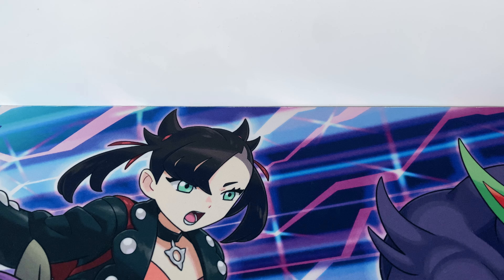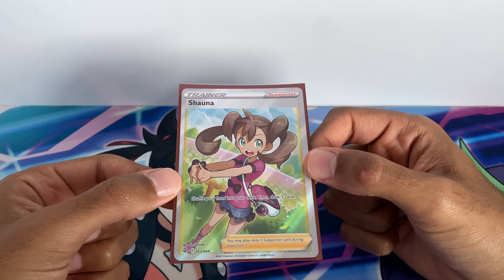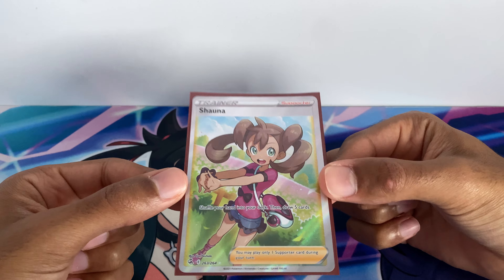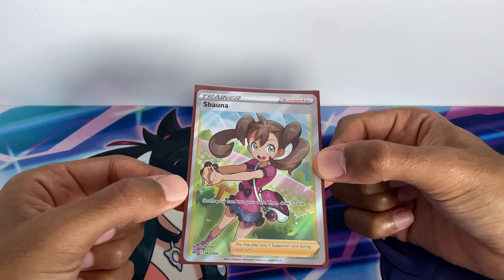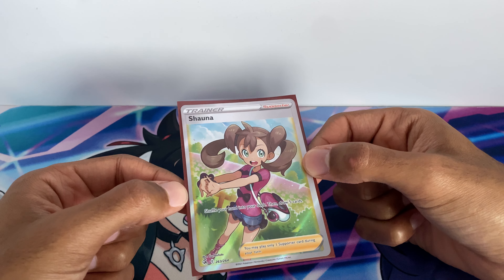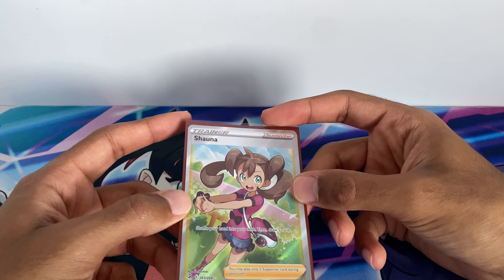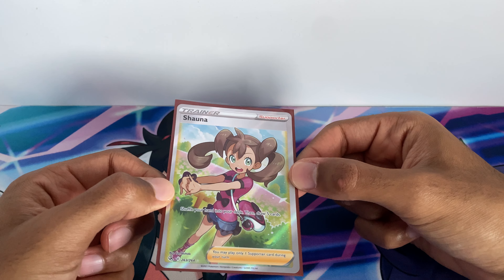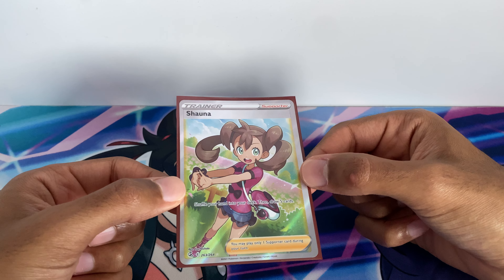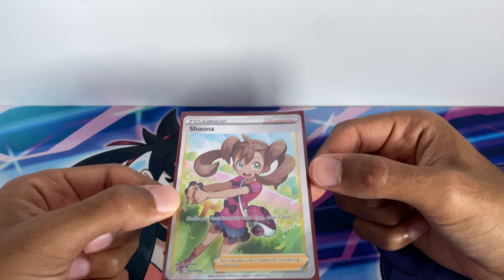Into the top three. At number three we have Shauna. We did get a full art of her previously in the X and Y special box. Shauna says shuffle your hand into your deck then draw five cards. We already had Cynthia which does the same, Kabu which lets you shuffle and draw four (or eight if you had no Pokemon), Cynthia's Ambition, Sightseer, Tate and Liza, Bill's Maintenance, TV Reporter, and Judge — all better options — so Shauna sits at number three.